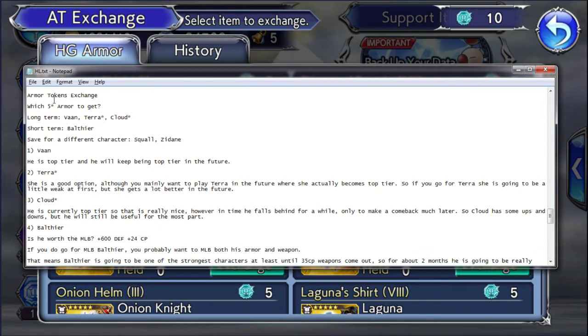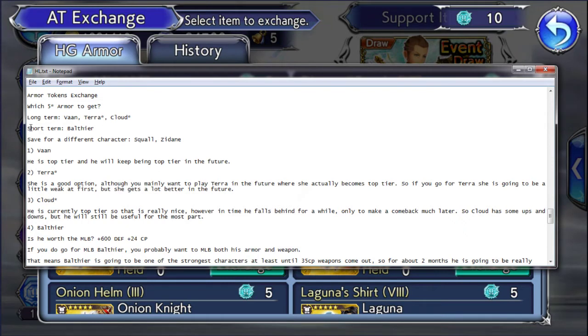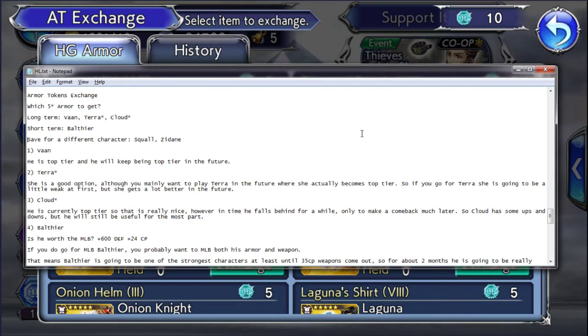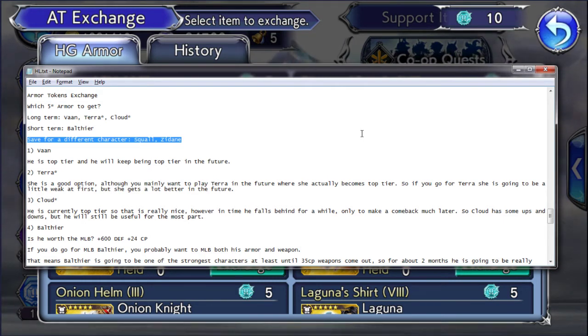Now, let me explain my four picks. For the long term, I recommend Vaan, and then also Terra or Cloud — with a few considerations to take in mind. For the short term, I put Balthier. We can also save for a different character — some that come to mind are Qual and Zidane, mainly Zidane because he's one of the better characters and one of the first to get his 35 CP weapon. Once that comes in and if you can get his armor as well, you can instantly have a really strong character.